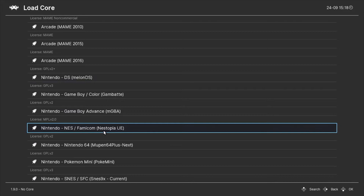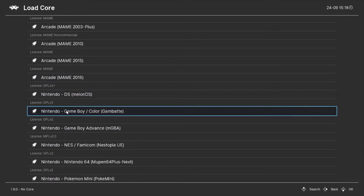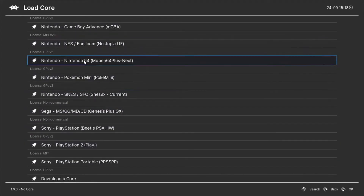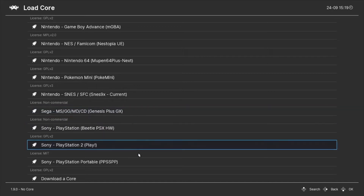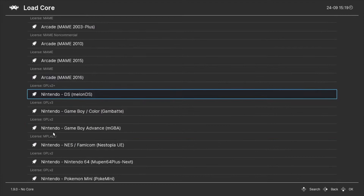Welcome to another episode of Gaming Mundo. Today we're going to be testing RetroArch, which is an emulator. They have MAME, Nintendo NES, Game Boy Color, Advanced DS, N64, Super Nintendo, Sega Genesis, Master System, Game Gear, Mega Drive CD — which is pretty much Genesis — and some others. Also Sony PlayStation and PlayStation 2, and PSP, the PlayStation Portable.